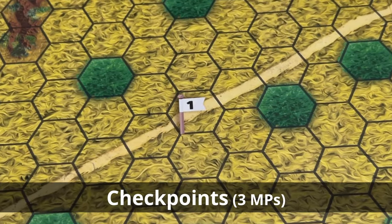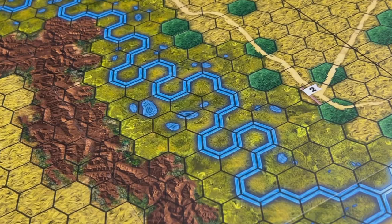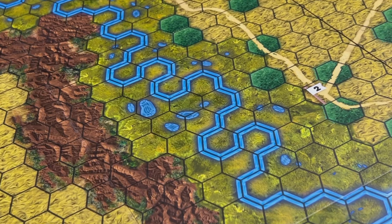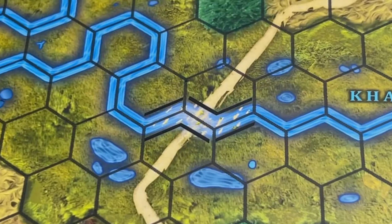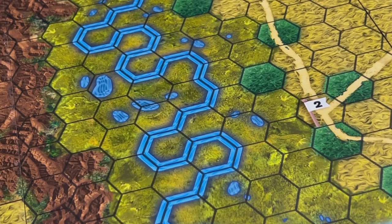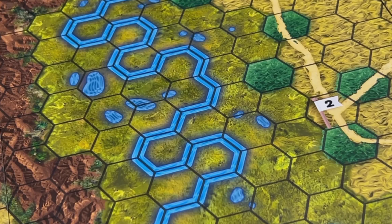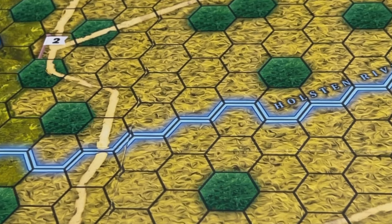There are also checkpoints and roads. The Khalkin Gol River figures prominently on the map and it is impassable except along ford hex sides. There are two fords on the Khalkin Gol — the northern ford and the southern ford — and crossing at a ford costs an extra two movement points. Players also have the capacity to construct up to two bridges across the Khalkin Gol with infantry units. The narrower Halston River can be crossed at any point by paying one extra movement point.